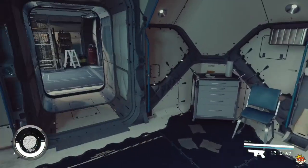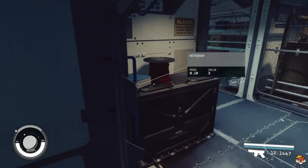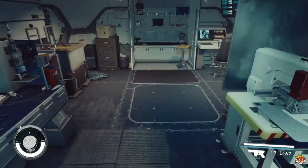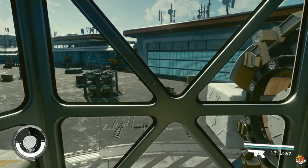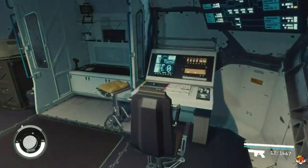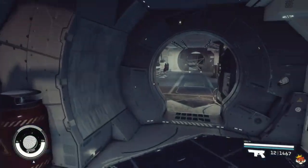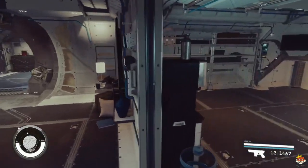Going back this way to the right we have our workshop. As you can see you can do some industrial stuff, weapon repairs, spacer repairs, and you have a nice window looking to the side - a pretty cool view. You've got your desk and work area. No windows to the top on this one.